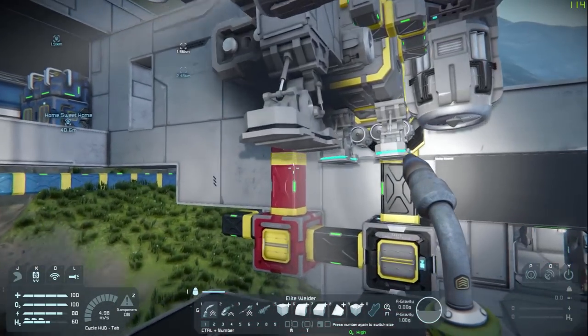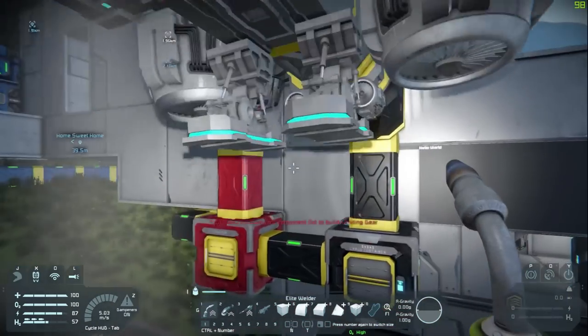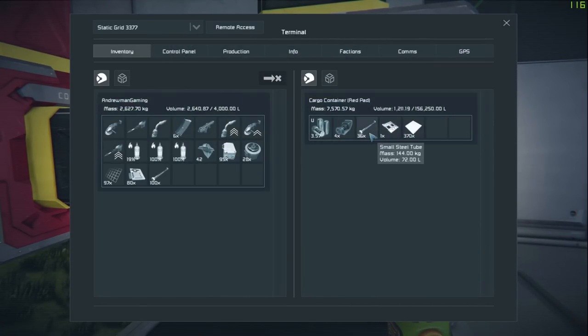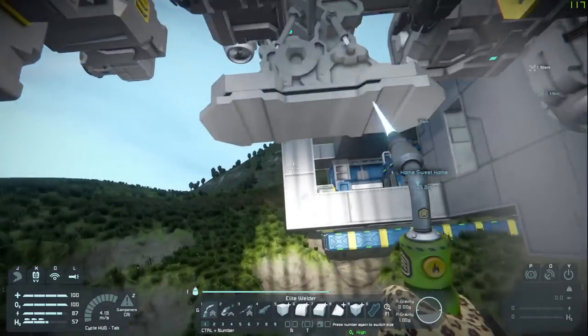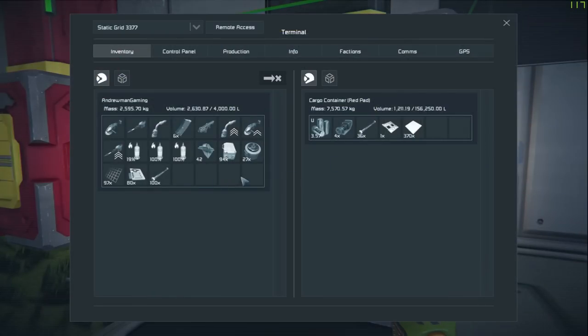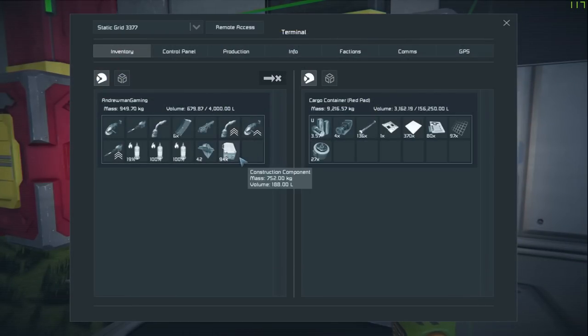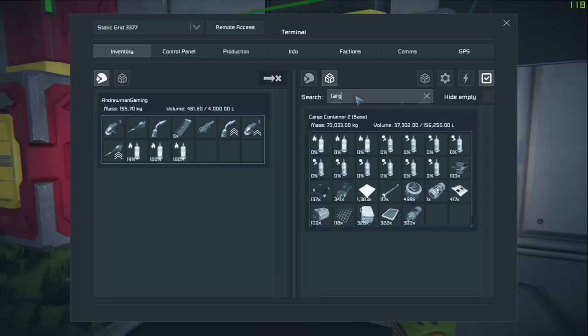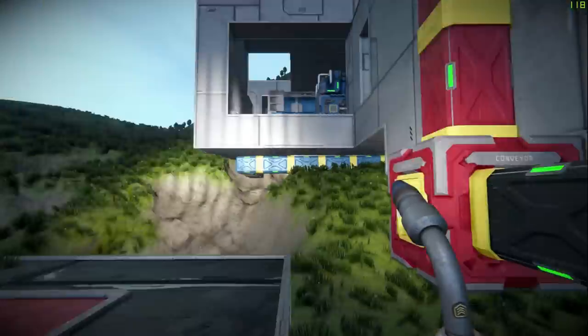But it does remind me — I think our ship stubbed its toe. Let's get some construction components, and I don't know what else it needs. Maybe motors and stuff to fix that. Large steel tubes and steel plates — let's grab some of those, we'll be using them in a second.